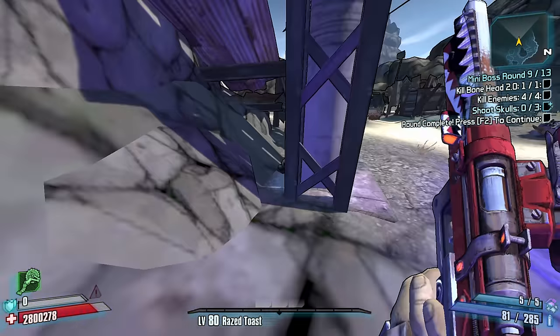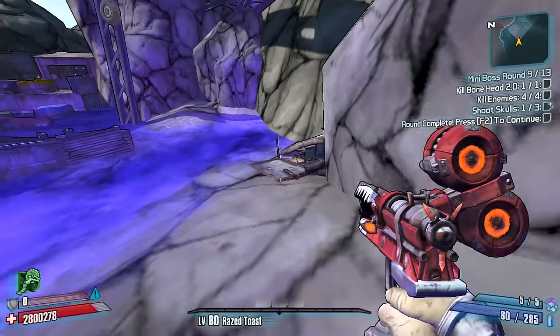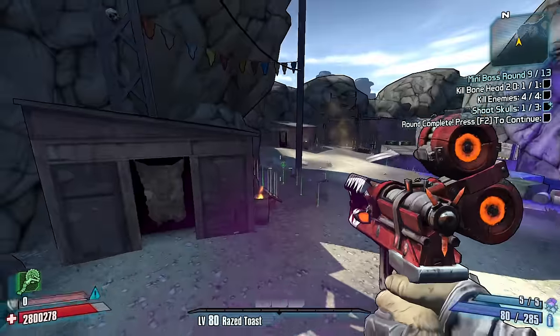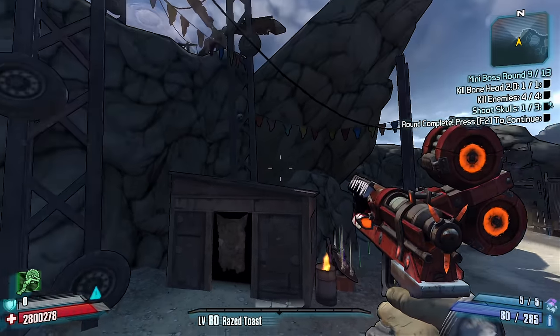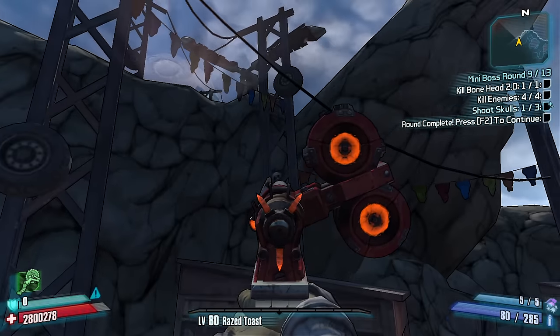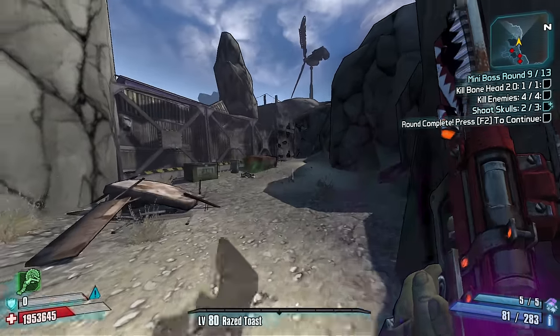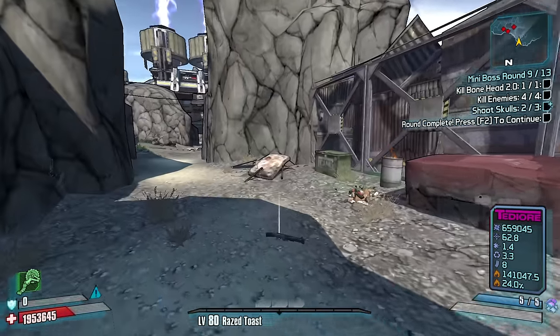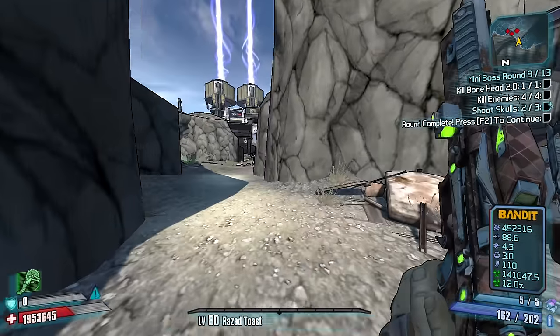For skull number two: if you look at this house where the chest is, keep looking up — right there, skull number two, boom. I jumped over this wall and ended up on this side. I'm not too sure if this is where I'm supposed to be or not — we are going to search it for skulls for a bit, and there's also enemies to kill.